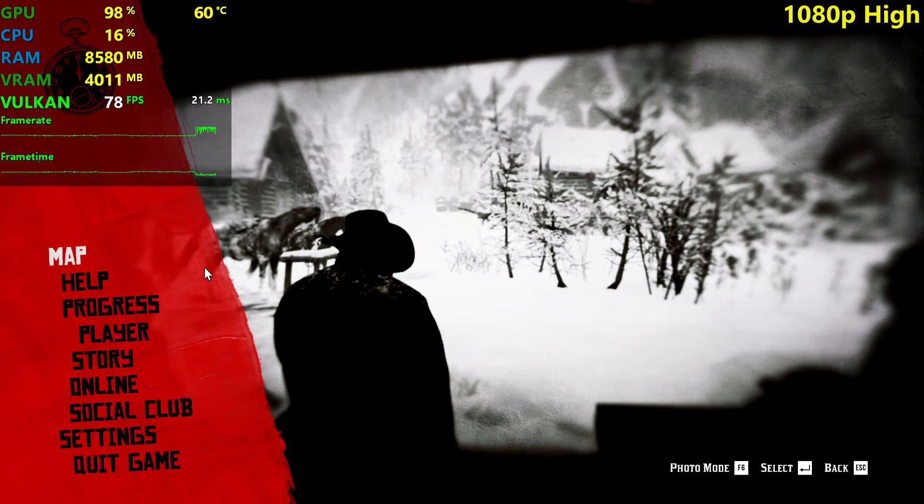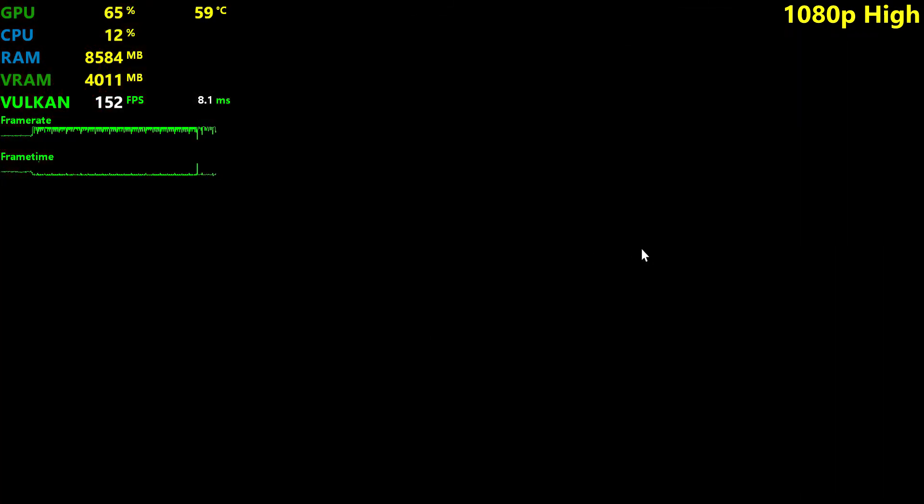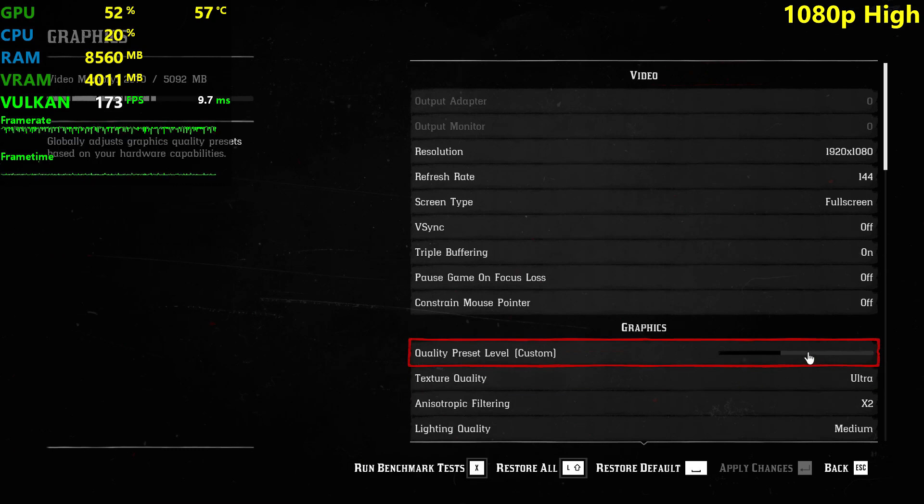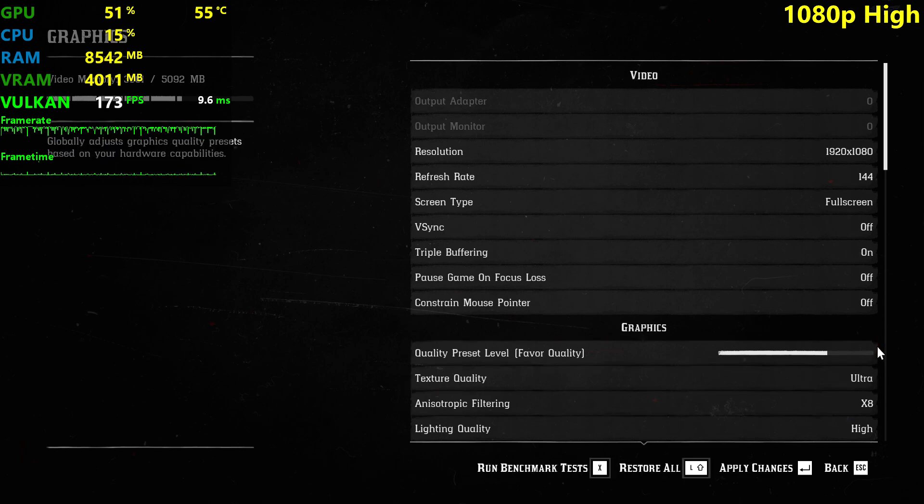We can actually change the settings now because it doesn't need a restart. The only setting that needs a restart is the texture quality setting. Let's put it on high — high is like this one, favour quality. There are also ultra settings.